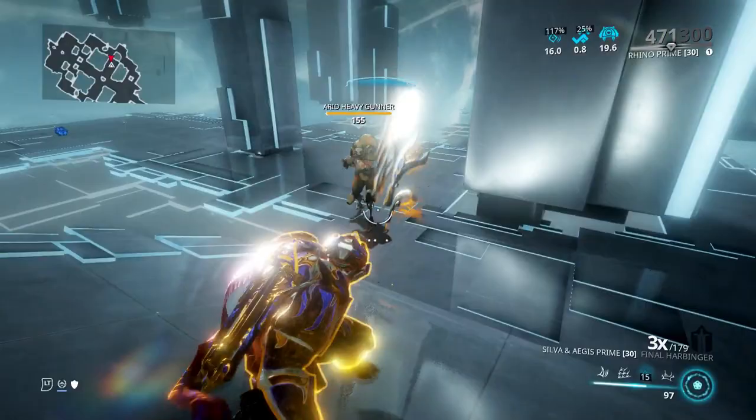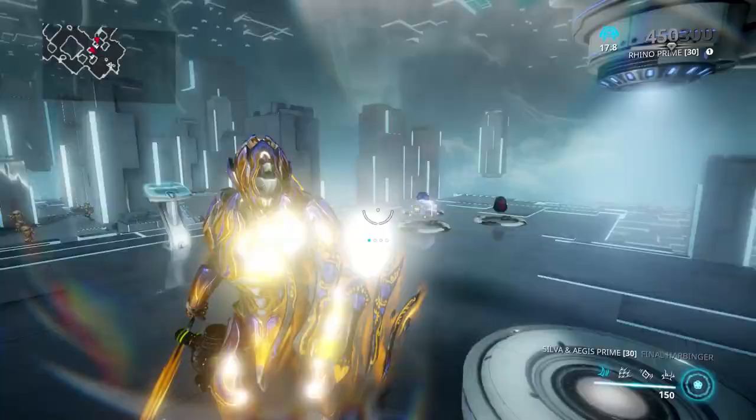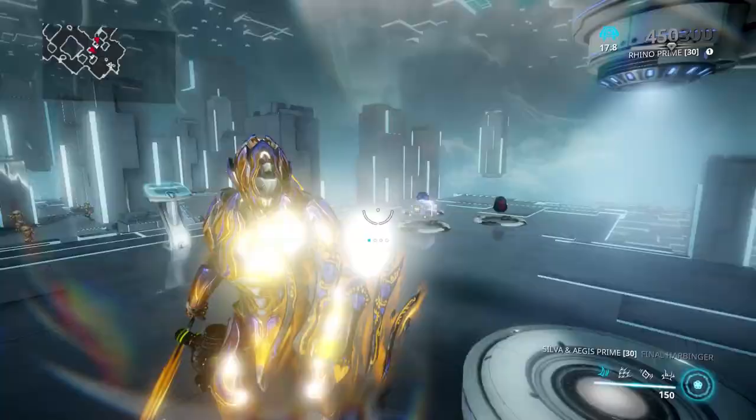Just look how powerful the shield throw by itself is — just hit him once. Just one throw of the shield and it killed a 155-armored Grineer.